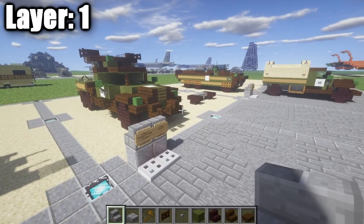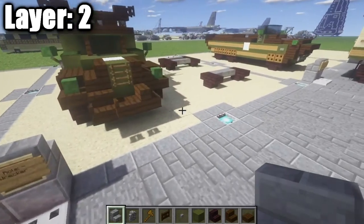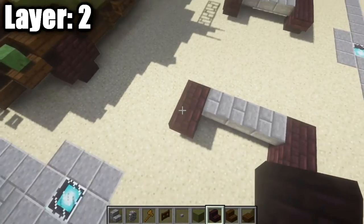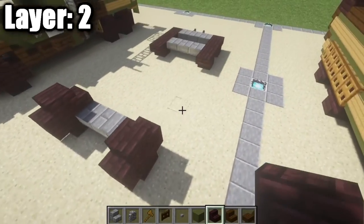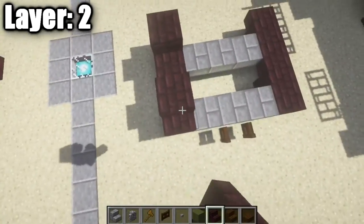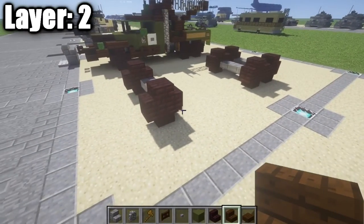That's it for layer one, and with that we can move on to layer two. Layer two is going to be a little more complicated — we'll have a lot more stuff going on, so be sure to pay close attention. To start off, we're going to take our nether brick stairs and place down two stairs back to back on top of the two upside-down nether brick stairs. This basically just completes our wheels. Do this to all the upside-down nether brick stairs around the vehicle. You should get something that looks like this, with your wheels visible — left front, right front, and your back wheels.